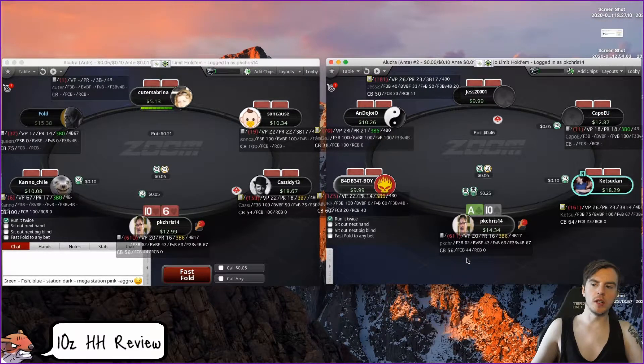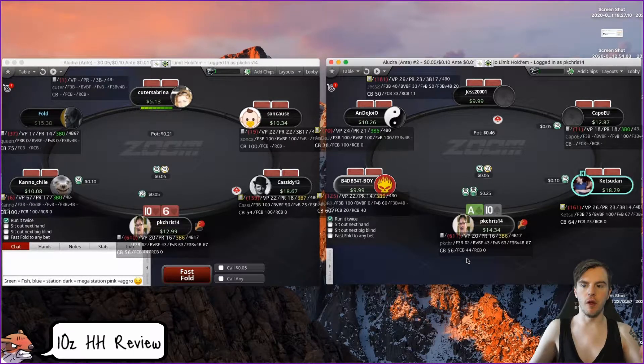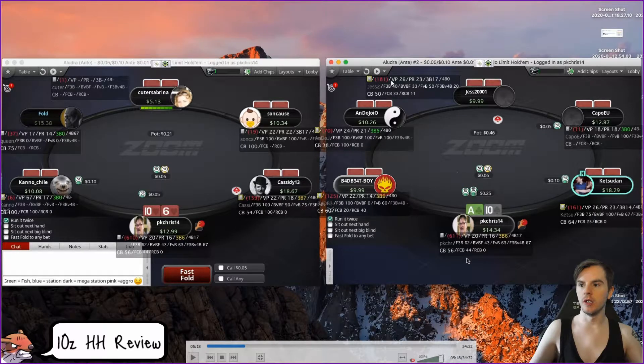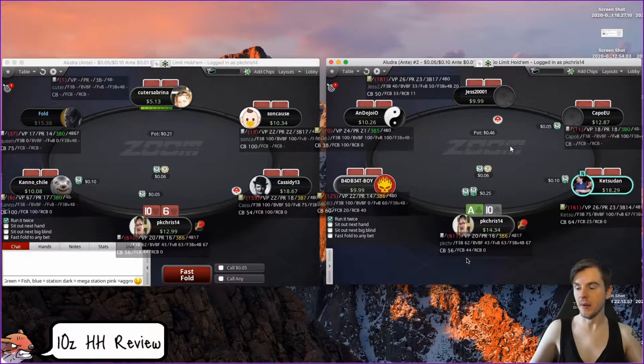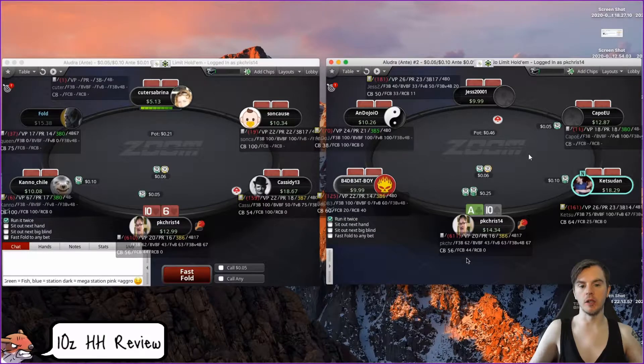Why did you fold ace-ten under-the-gun plus one but open ace-ten under the gun? Was it because you already had aces on one table? That says to me that you need to just make sure you're aware of your preflop ranges. I would just go and study preflop ranges. This is a borderline open anyway but UTG+1 is like a standard or mandatory open. The fact that you've opened here but not on the other one — and this table has the button at a 17% three-bet which is insane. So I like I wouldn't open here especially when this guy's three-betting so much. I would have opened the ace-ten earlier. Make sure you focus and you're not autopilot folding or autopilot opening.